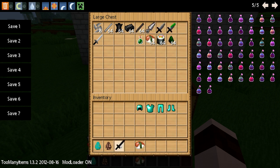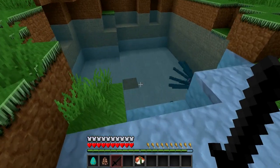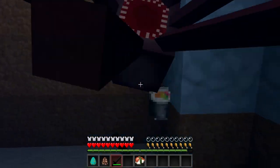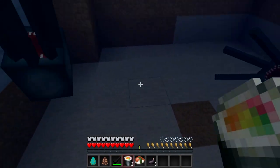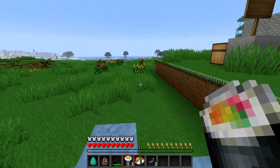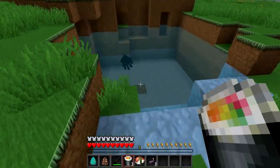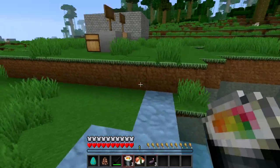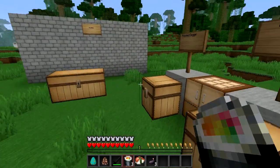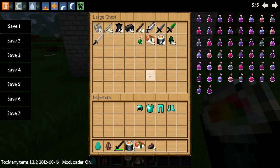You just use the dark katana — dark katana time — on the squids. You get that kind of sushi, and that replaces, I believe, one chicken thigh, but you get three from it. So it's actually not too bad if you're near water. Normally squid only give you ink sacks, but I mean, I eat squid, so why not turn it into sushi? Domo arigato, Mr. Mod Maker.